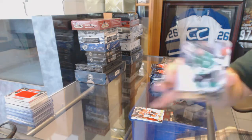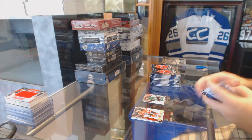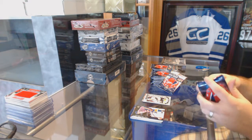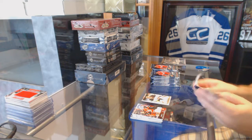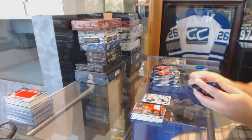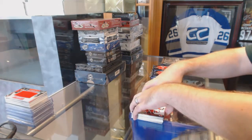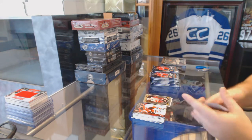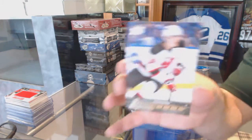We've got a young gun for the Dallas Stars, Radek Faxa. Marquee Rookie of Donskoy for the San Jose Sharks. We've got a Canvas of Frederik Andersen for the Anaheim Ducks. Marquee Rookie of Anton Slepeshev for the Oilers. Ryan McDonough for the Rangers' Canvas. We've got a Rainbow OPG update for the Red Wings' Mike Green. Young Guns for the New Jersey Devils' Raman Hurabranca.